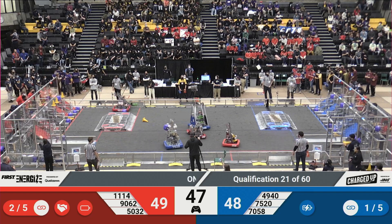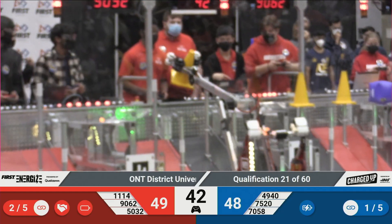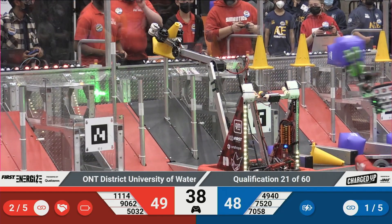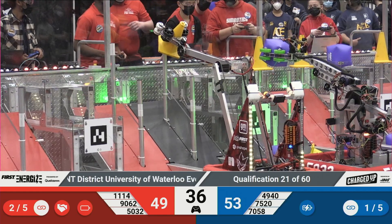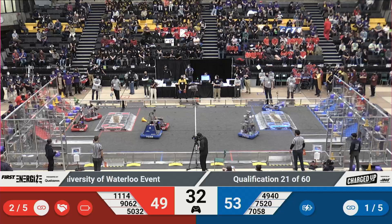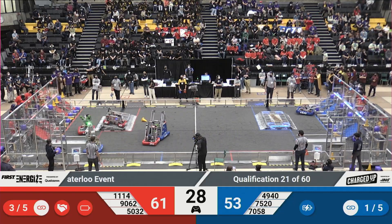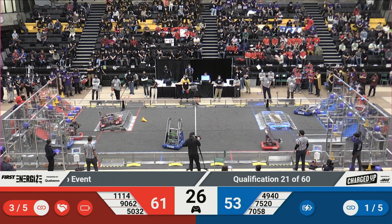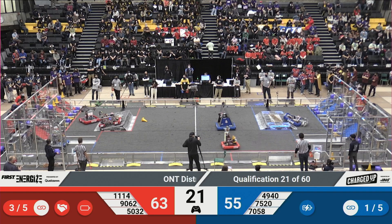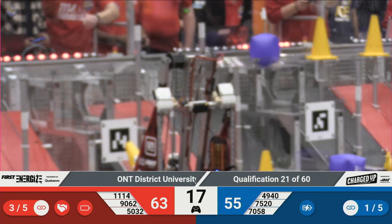Looks like Team 50-32 dropped a cube, but no worries — they're going to try to grab another one. Over on the Blue Alliance, Team 75-20 putting a cube into the top row, and they've done that. With an unofficial score of 49-53, the score is neck and neck with just 30 seconds left of this match.